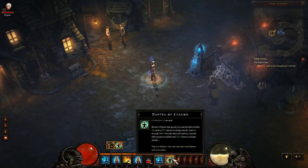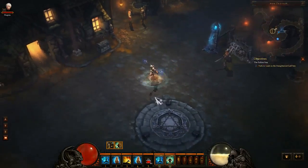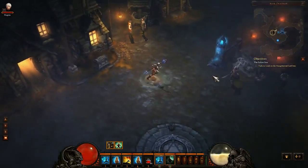This one particularly grants you and allies within 40 yards a 25% chance to dodge attacks, and lasts a minute. For three seconds after activation, you gain an additional 25% chance to dodge attacks. So you can actually time this out, so where you all fight something and you set it off, and for those three seconds you are actually harder to hit.